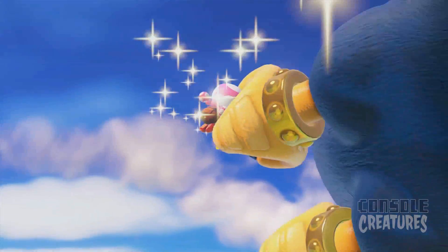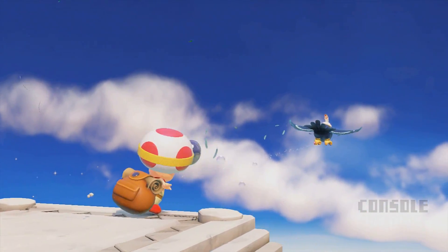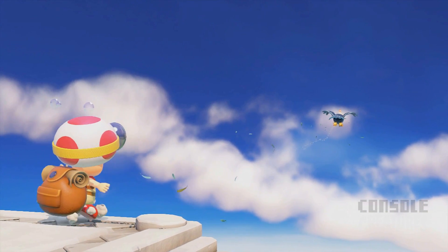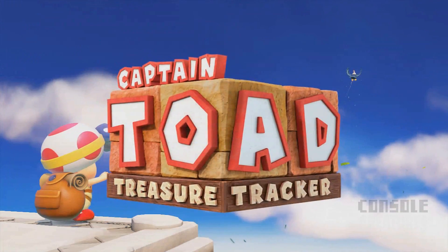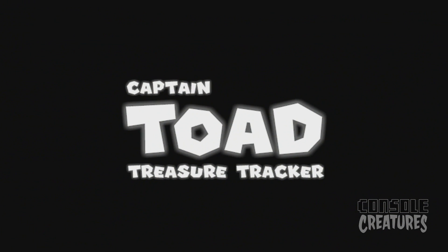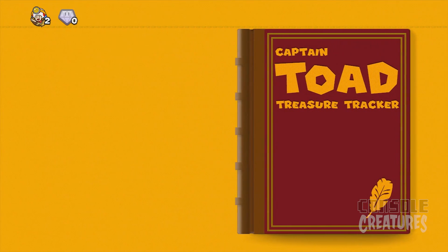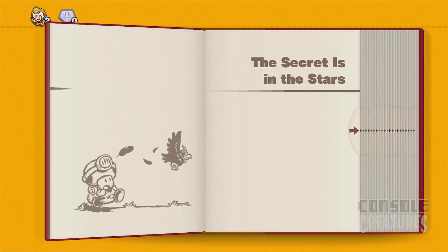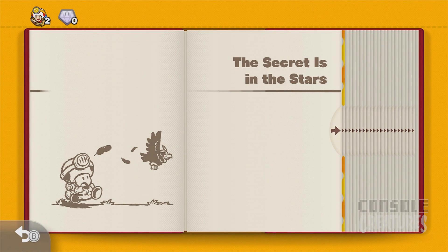This big evil bird has taken off with Toadette and the power star - their one and only power star - and now they have nothing. How are they gonna power those headlamps though? What do they run on, solar power? I guess the point of Captain Toad is to get all the power stars and get our lovely Toadette back. I don't know if they're girlfriend and boyfriend, maybe they're like brother and sister like the Ice Climbers, or companions.